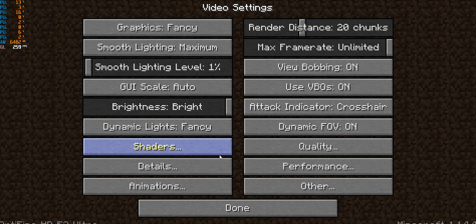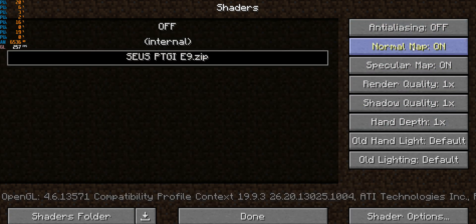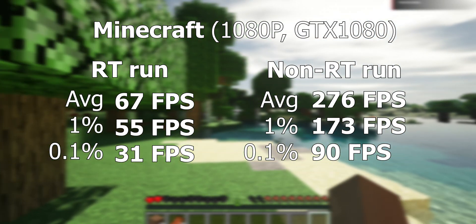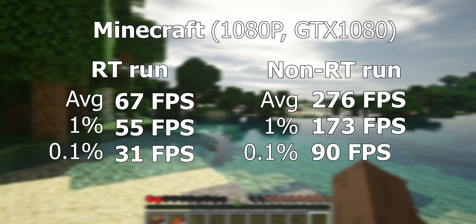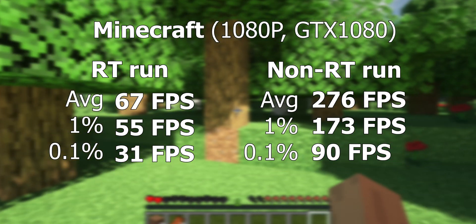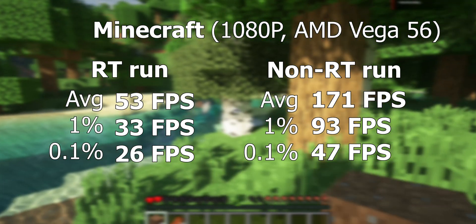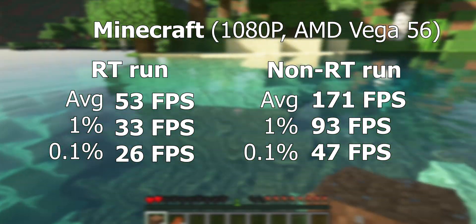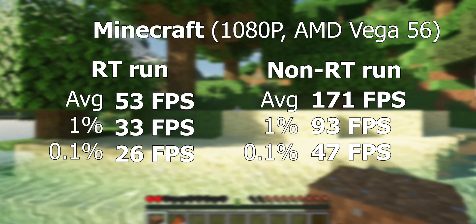Now, with that out of the way, let's see how these graphics cards actually perform when it comes to ray-tracing on Minecraft. I was using pretty basic ray-tracing settings — you can actually push it a lot further in the graphics engine — but I was trying to get a usable result, especially on the lower-end graphics cards. Here is the GTX 1080's result, and honestly, it performed really well. You're getting above 60 frames per second, there's very little stutter, and it just feels like a pretty good gaming experience. When moving over to the Vega 56, it did also perform very well — it didn't perform as well as the GTX 1080, but it still felt like a really good gaming experience.